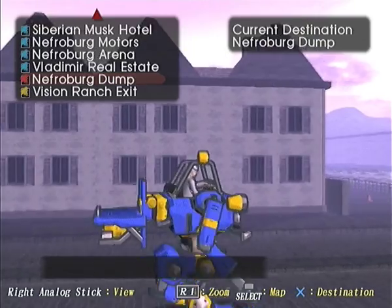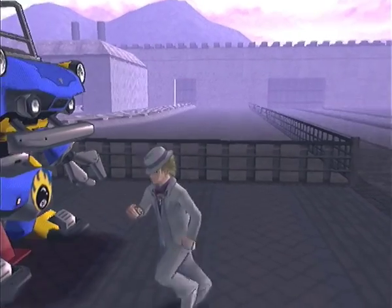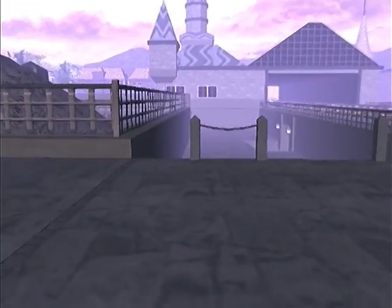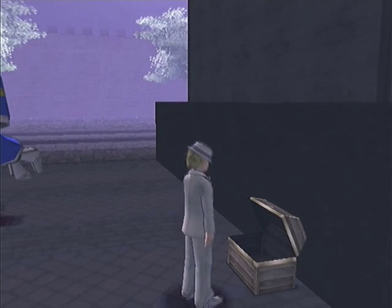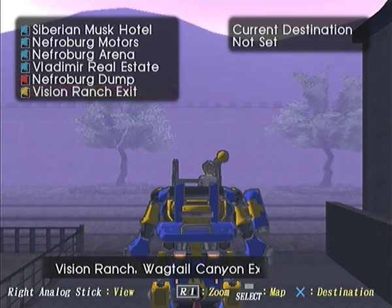Before we do that, we're going to head to the Nefroberg dump. I'm not sure where the actual dump is but this is the parking spot for it. This is the ruins of the museum station; this tower is still intact. And there's a chest — we came here for this. It's terribly important that we pick up this bed. We're going to keep that in our pocket and head off to the Vision Ranch exit.